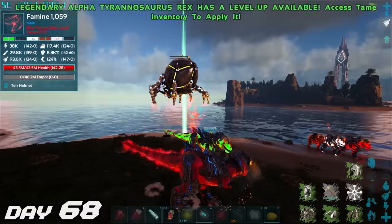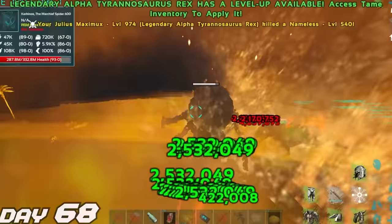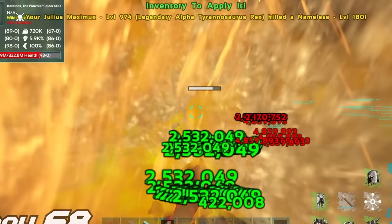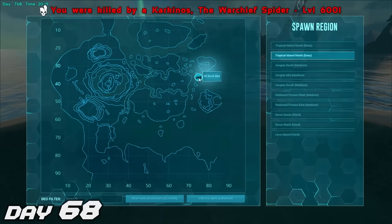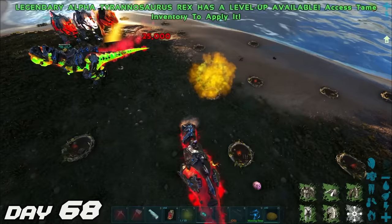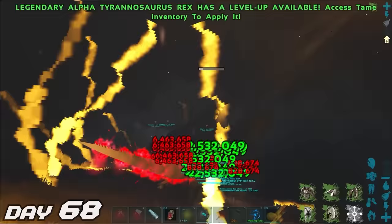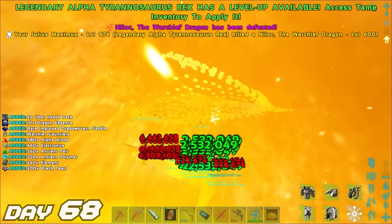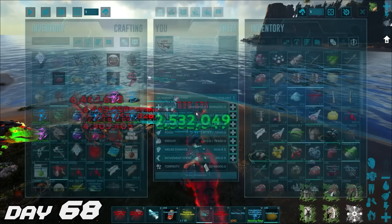First we summoned in Karkonos, the warchief spider. It killed us, as well as our alpha yudi that we just got. I was terrified we were going to lose our legendary rex, so I flew back as quickly as possible. Thankfully Atlas was there to keep our Julius safe. We then backed it straight up and summoned in the next warchief — Nylock, the warchief dragon. This dragon didn't last very long, it really didn't stand a chance. Strange that the spider was more powerful than the dragon though. With these warchiefs down, we continued killing more bosses through day 69 too.